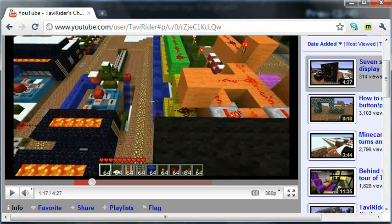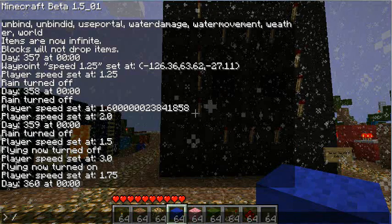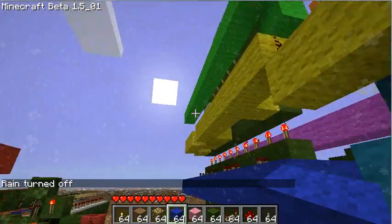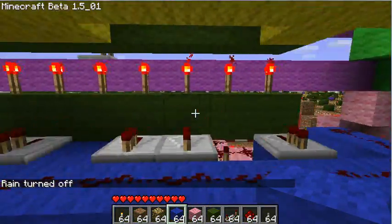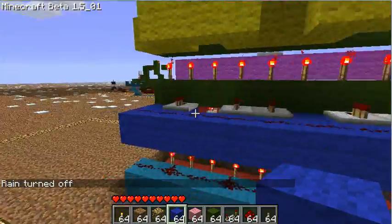They had to be one block apart. Now, using redstone repeaters, we can actually put all of the decoder blocks right next to each other, thus making this half the length.